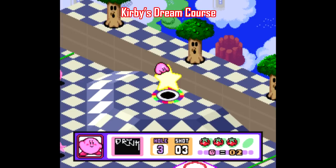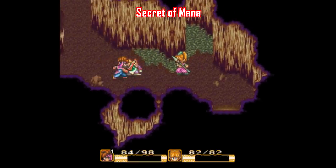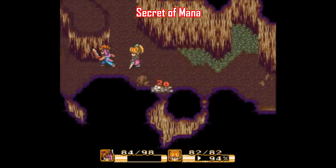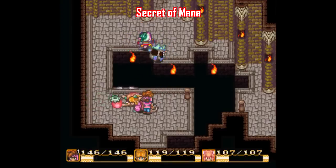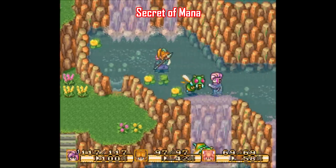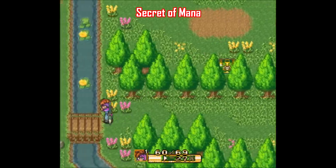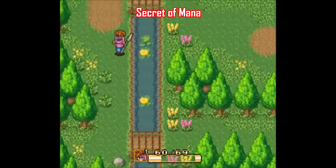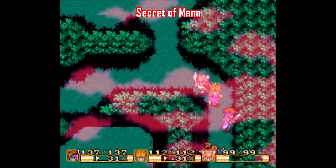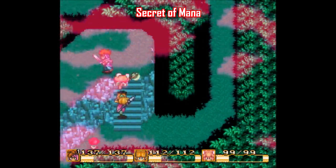Secret of Mana is also a very good multiplayer game with great music and lots of hacking and slashing with all sorts of different weapons. You can even add a third player, so three people can switch between the main character, the girl, and the sprite. The caveat is you'll need to play single player for a while before the multiplayer characters join — it's a bit up and down — but it's not hard to have a save point prepared ahead of time. The game is so simple, just pick a weapon and go to town.